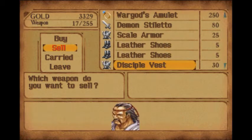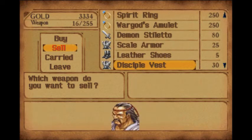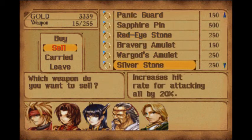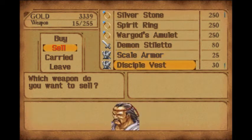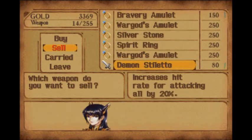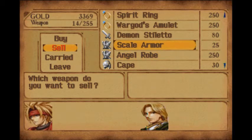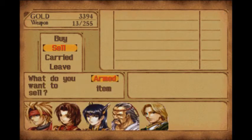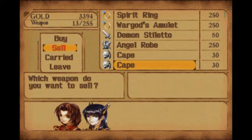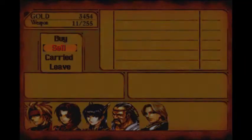Some of those leather hats and leather shoes especially. Where's the disciple's vest? He already has his new battle dress, so we don't need to worry about the disciple vest - let's sell it. Angel robe - revived from death with a given probability. Maybe it could come in useful. The scale armor is useless to us now, and we got two capes. I don't know why that counts as headgear, but okay. So we're done here. That was pretty quick.